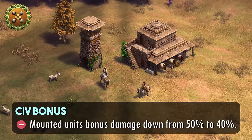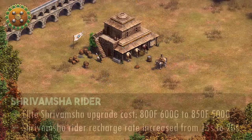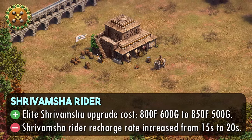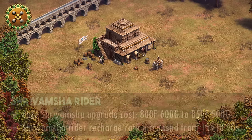The Gurjaras' Shrivamsha Riders will have their mounted unit bonus toned down a touch, as their bonus damage will be decreased from 50% to 40%. The Elite Shrivamsha upgrade gets a slight rework as well — its cost will be buffed from 800 food and 600 gold to 850 food and 500 gold, but the unit's recharge rate will be nerfed from 15 seconds to 20 seconds.